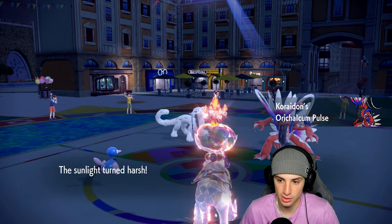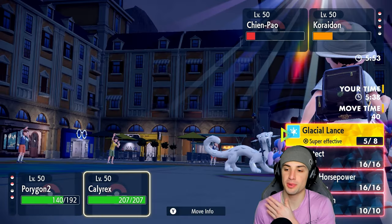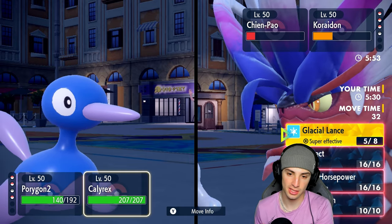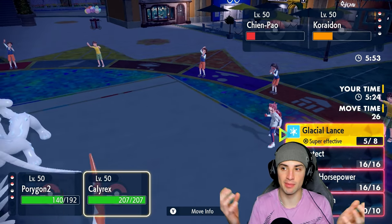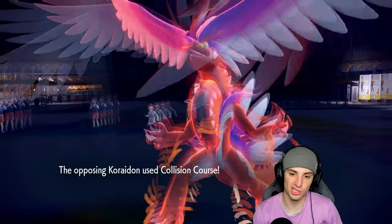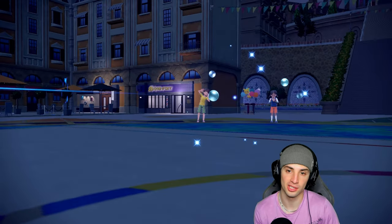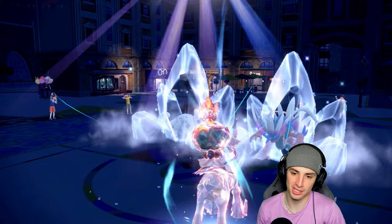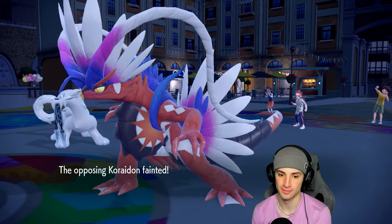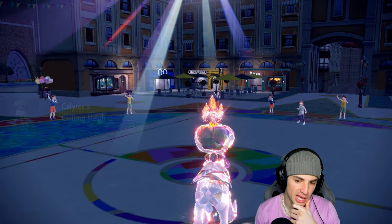If we attack with Calyrex, we either get Trick Room off or do insane damage with a double KO. Sacred Crash flies into P2 — Koraidon goes for Collision Course and doubles down into P2. Exactly why I wanted to attack and not just Protect — if we protected we'd basically lose. We're already plus one with Calyrex, should be able to pick up a double KO, go plus three, and solidify the match. There's the double KO! Plus three, I still have Ursaluna in the back. Opponent should have one more Pokemon left.